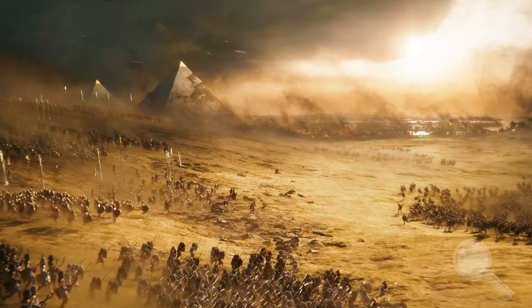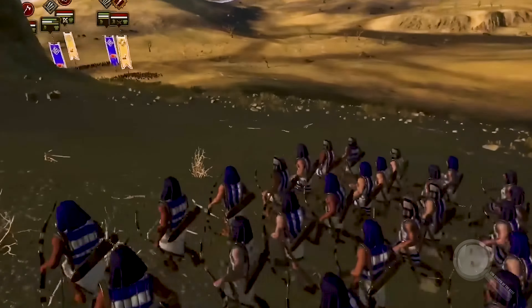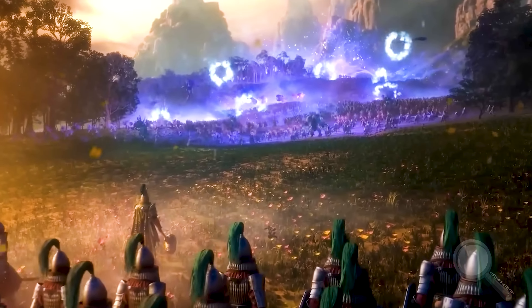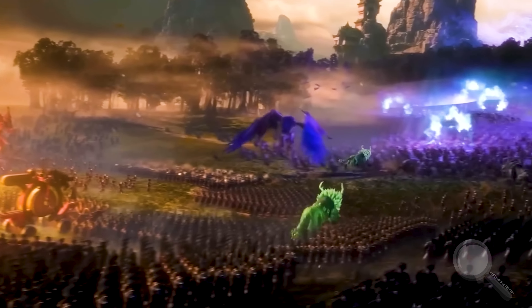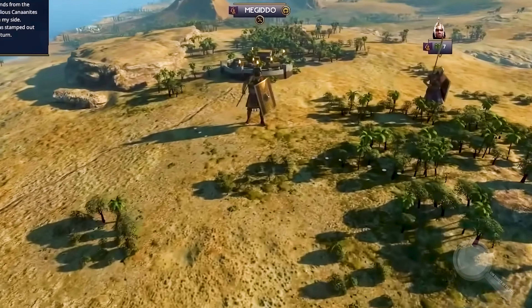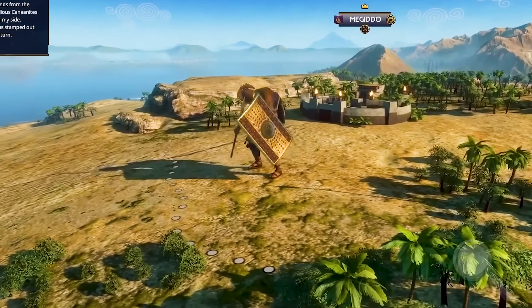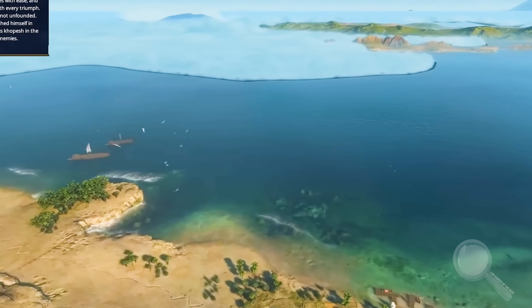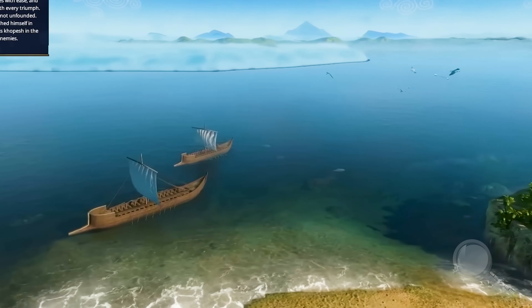Geographic strategy. The geography of the game plays a crucial role in shaping your strategy. The Nile is not just a river — it is a vital transportation route. However, the deserts on either side of the Nile pose a serious challenge to your expeditions. This is a place where every decision you make matters, and on this basis, a deep game experience develops.